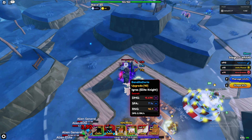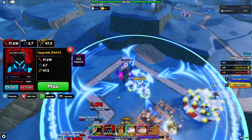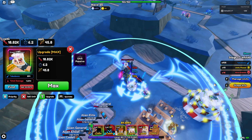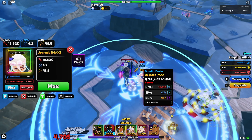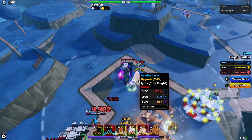Both now at max. Tengen has 3K DPS versus Egress at 2.6K DPS. Tengen is absolutely busted at max.